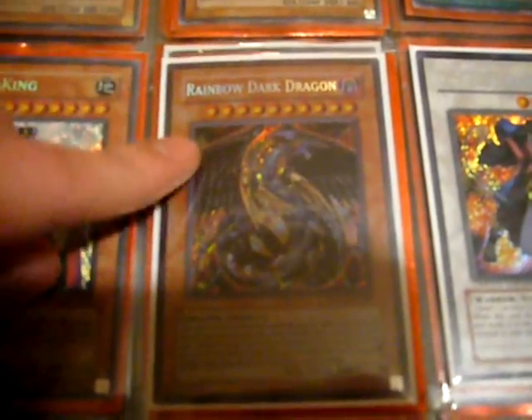Rainbow Dark Dragon from Phantom Chaos. That's a tin Goyo. Tin Buster Blader. Tin Jinzo.